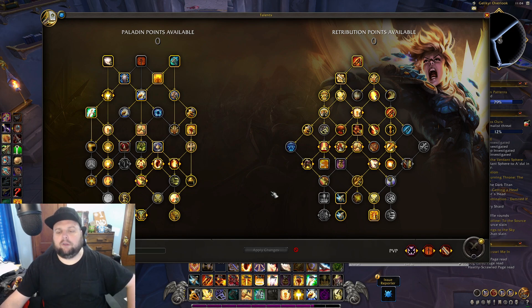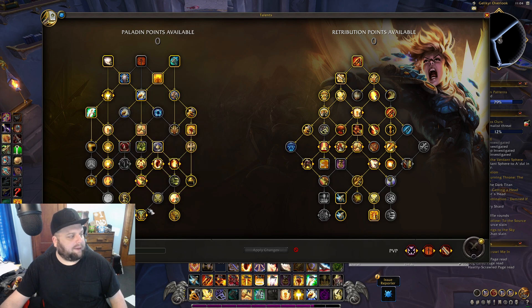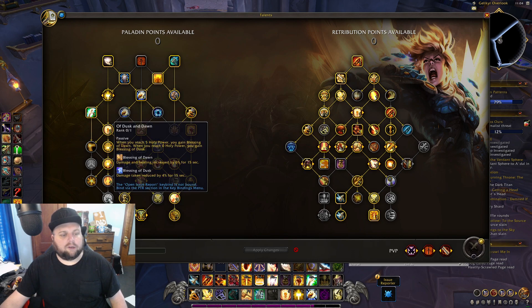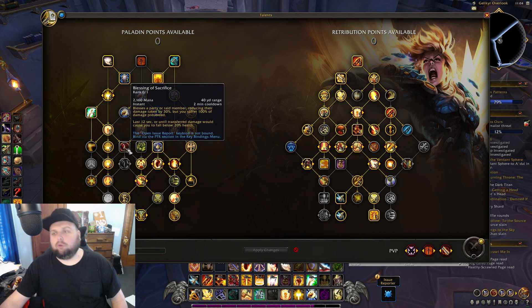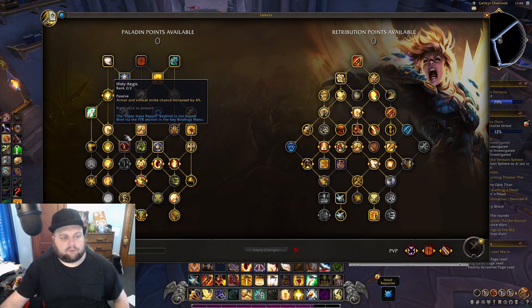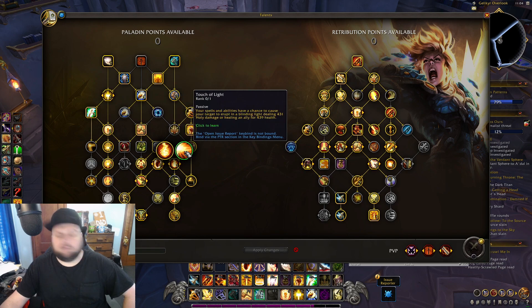Let's take a look at the build I ran. Over on the paladin tree — you can't quite see everything with my camera — but I do not have Dusk of Dawn or Seal of Order yet; those'll be where my next two talents go. Other than that it's the kind of stuff you'd expect. I don't have Sacrifice, but that's okay for leveling dungeons when I'm just testing damage.